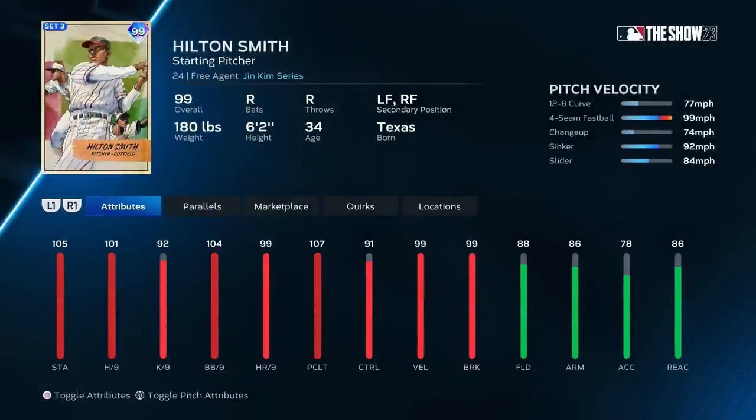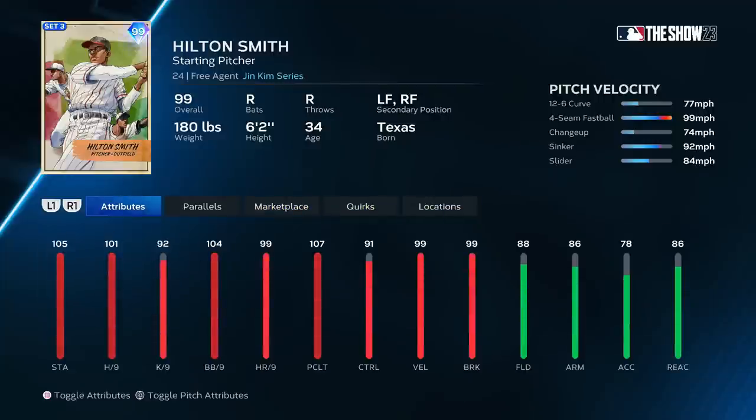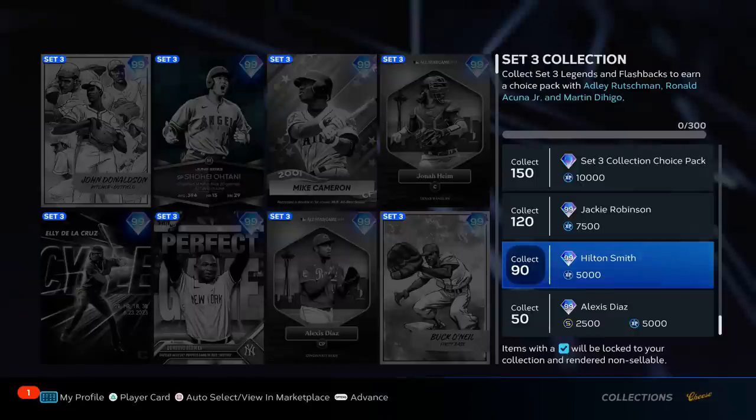Hildon Smith — nobody cares about how he hits. Pitching wise: 99 velo, 99 break, no quirks. 12-6 curve you're going to have to bounce it. Fastball no outlier, kind of stinks. Change up not really great. Sinker slider solid — he's got a solid pitch mix but not the best. Walks per nine is low, control is also low. Putting him at the bottom of B tier.